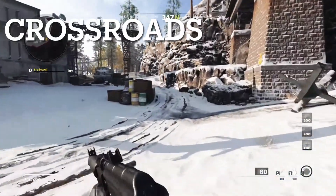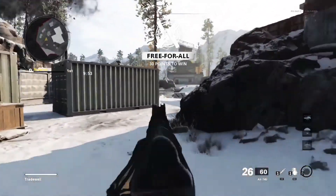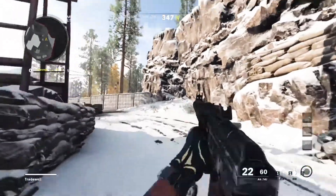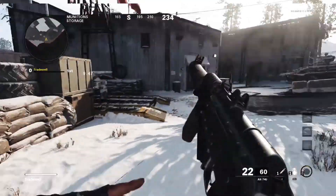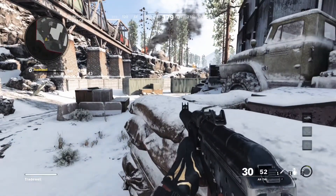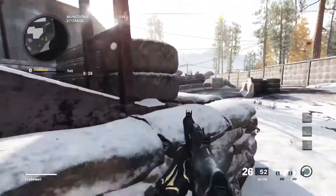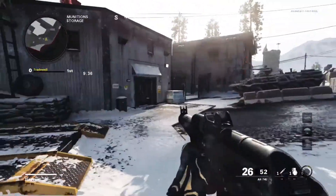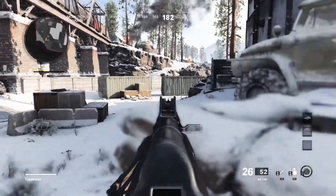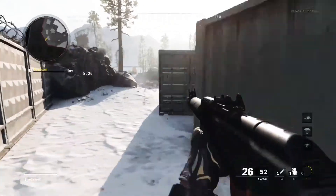On to the next map, Crossroads. You want to be on this side of the map — there's a spawn behind the barrels. Sit on this head glitch and you're bound to get a good streak. Spawning behind the boxes and crates — make sure you keep watching the other side of you because you always get shot in the back. Always watch this area and people will spawn in.